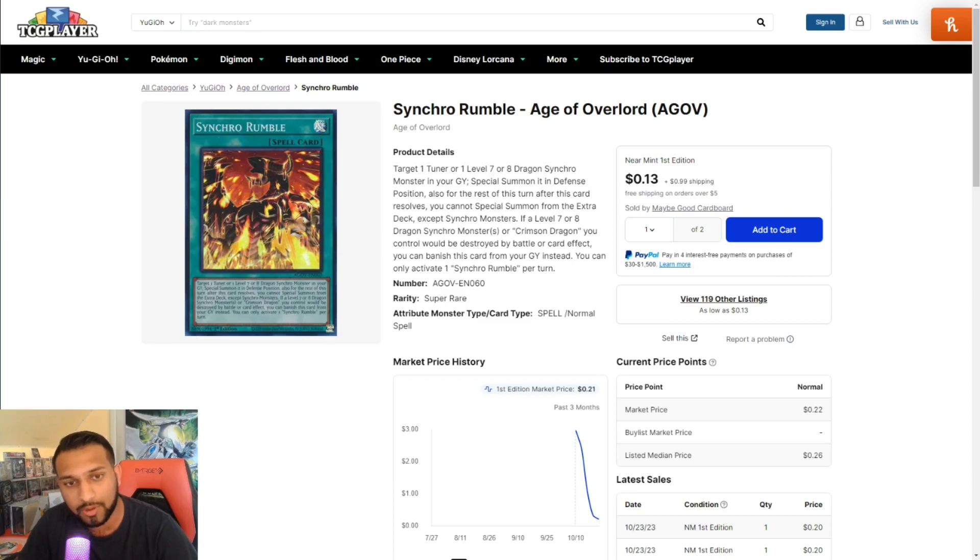The first card is called Synchro Rumble. It targets one tuner or one Level 7 or 8 Dragon Synchro monster in your graveyard and special summons it in defense position. For the rest of this turn after this card resolves, you cannot special summon from your Extra Deck except Synchro monsters. If a Level 7 or 8 Dragon Synchro monster or Crimson Dragon you control would be destroyed by battle or card effect, you can banish this card from your graveyard instead. You can only activate one Synchro Rumble per turn.